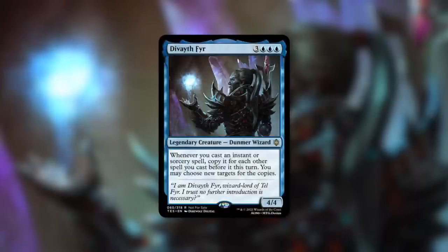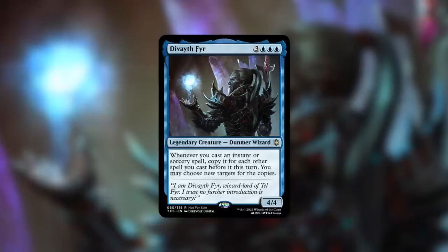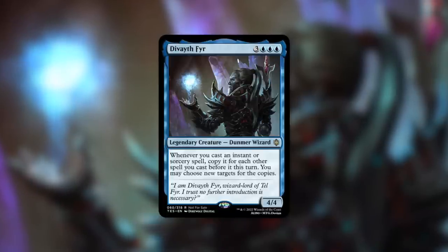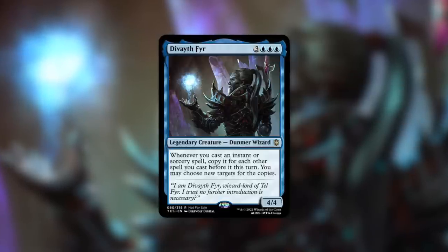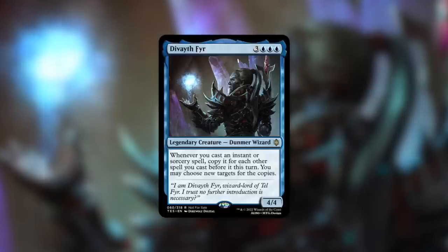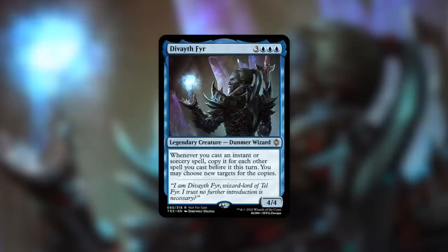Now as a Commander player, let me highlight some awesome legendary creatures with really well-designed cards from this set. First up — excuse any mispronunciations — Divayth Fyr: a 4/4 Dunmer Wizard for three blue blue. Whenever you cast a spell, it gets copied for each other spell you cast this turn, and the copies have two targets. This is essentially a Thousand-Year Storm effect — the more spells you cast, the more copies you generate. Low-to-the-ground cantrips seem great here, and cards like Dramatic Reversal or High Tide could be really exciting.